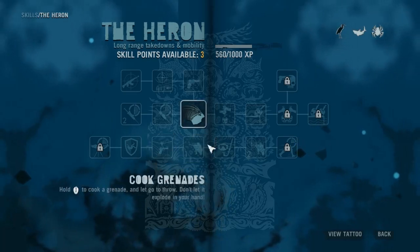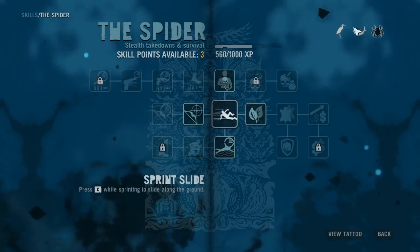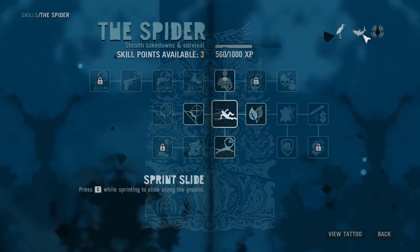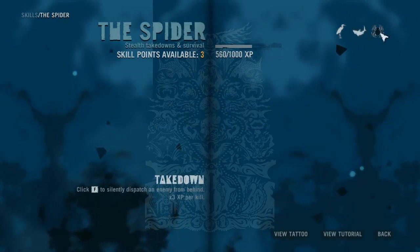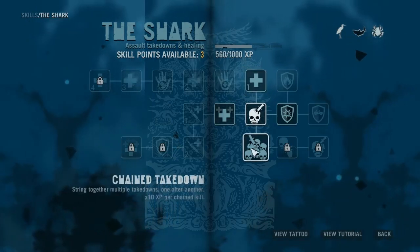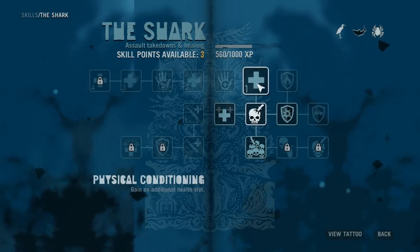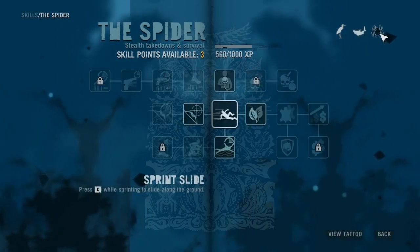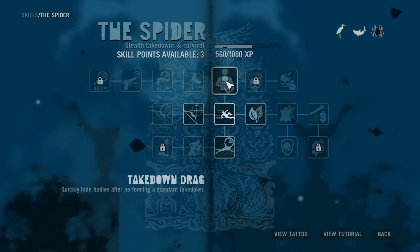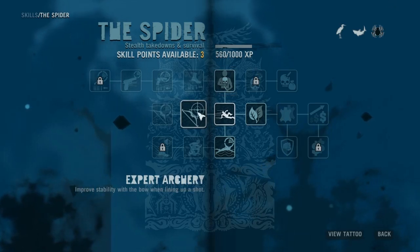Steady Aim would be nice. However, seeing that I have a bunch of... Wait a minute. What did I choose? I have these two, so I've used two already. Let's see. Not sure, not sure, not sure. Maybe... having the ability to quickly hide bodies after performing takedowns - that'd be nice. I don't have a bow yet.